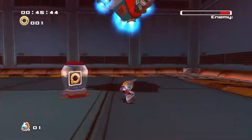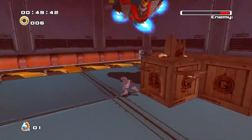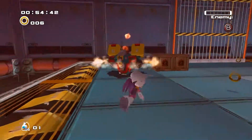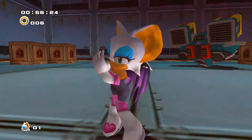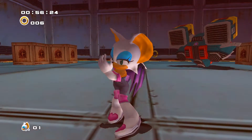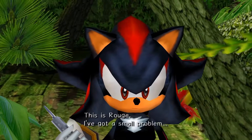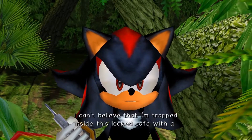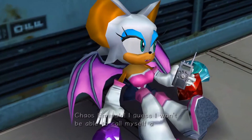Oh my god, you can just get right under him and do that — I had no idea. You can just style on the Flying Dog! The way that works is you have to spin your stick — it's like a quick spin — you spin the stick around and then press B. And here's the Rouge cutscene: 'This is Rouge. I've got a small problem — I can't believe that I'm trapped inside this locked safe with a Chaos Emerald. I guess I won't be able to call myself a treasure hunter anymore.'